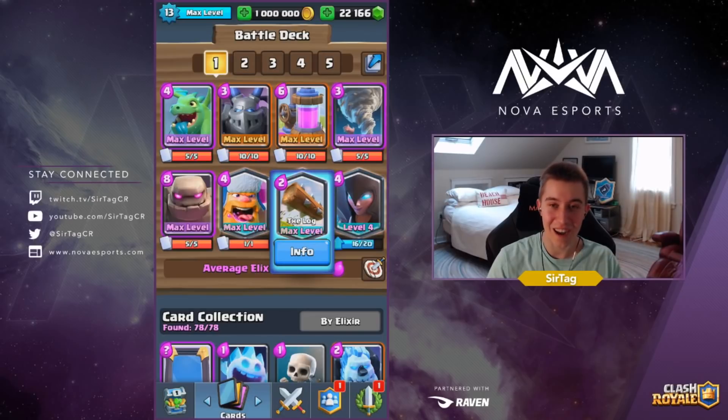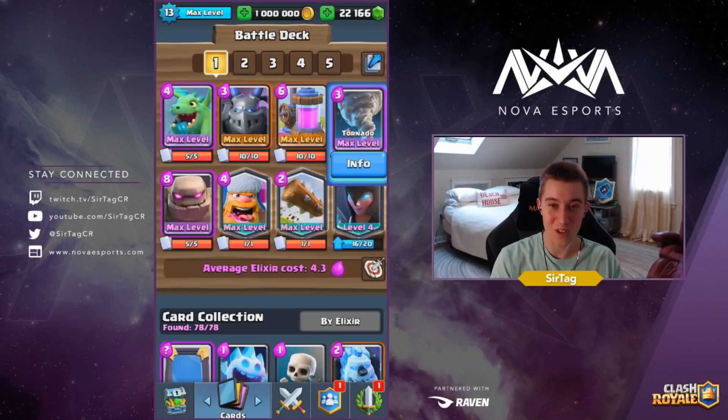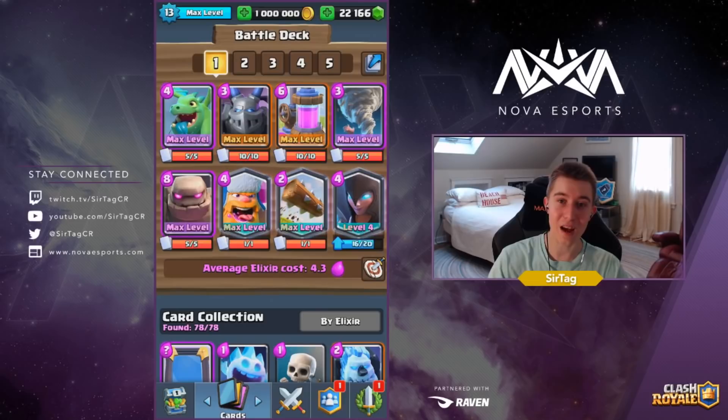You're gonna beat Hog Rider every single game because you have Lumberjack, Night Witch, and Tornado. So it's essentially against your religion to lose those two matchups. You'll be winning every single matchup against all those other golem Cannon Cart decks. Cannon Cart really doesn't have the DPS of a Lumberjack or a Night Witch.